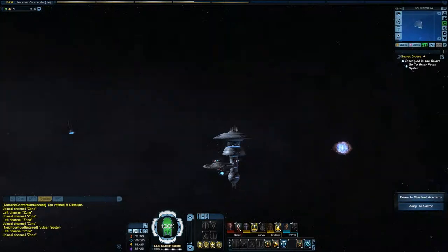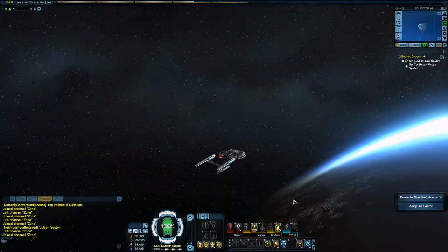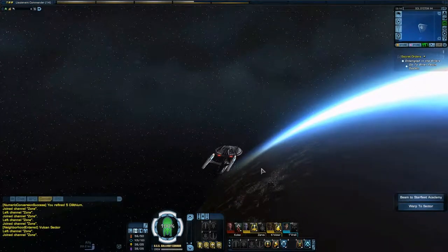Here I am, I'm just playing Federation for now with my character. I do have a Klingon character as well, and I may show that in the video, maybe not. But I just want to give you an overall tutorial of this screen. A lot of people seem to get confused on what is available.